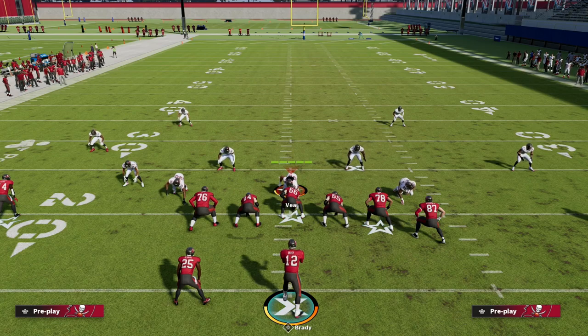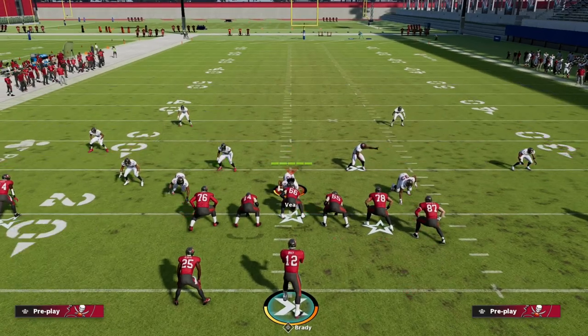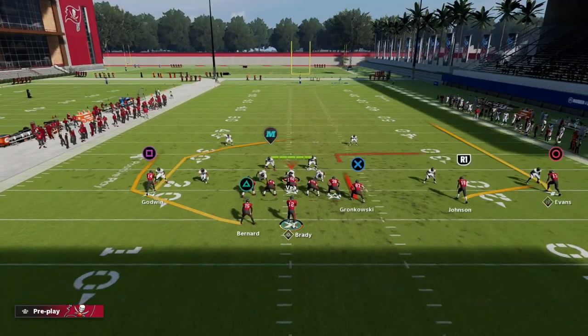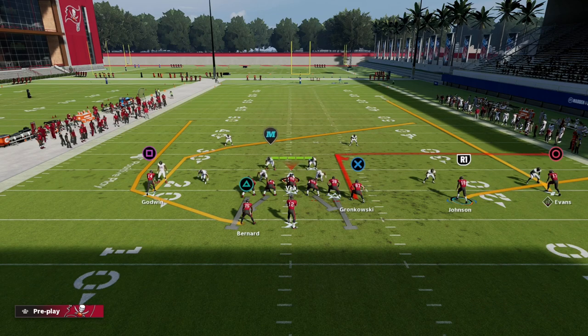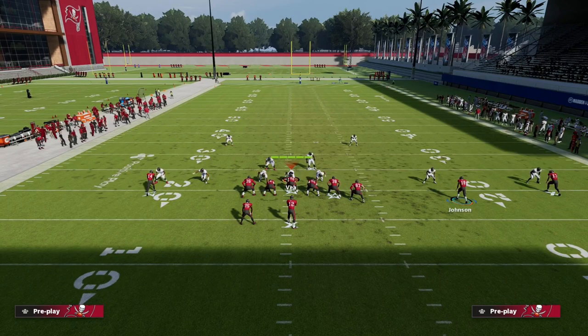I wanted to go over one of my favorite plays out of U-Trips, which is Y Option Wheel, and show it against every key coverage you're going to find. What I like about this U-Trips formation is the spacing and how it can basically attack the meta. Another thing I really like is you have a tight end on one side and a running back on another side, and you can turn this into a double set with effective motion.